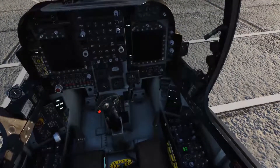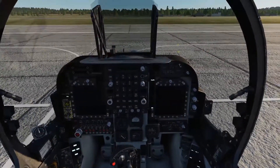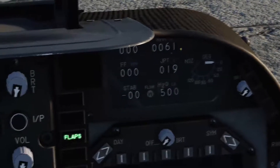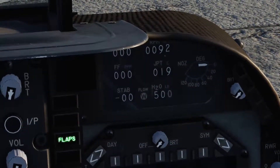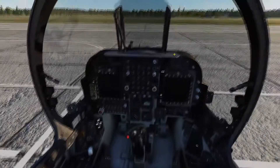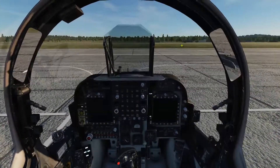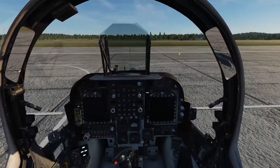You do not need the APU — it is optional. Once the RPM comes up to around 92%, we can push the throttle forward and that will start the engine spooling up. I'll just close the canopy and she is up to speed.